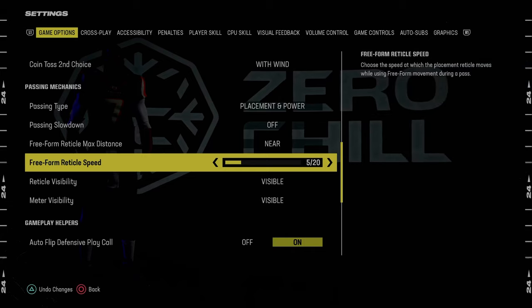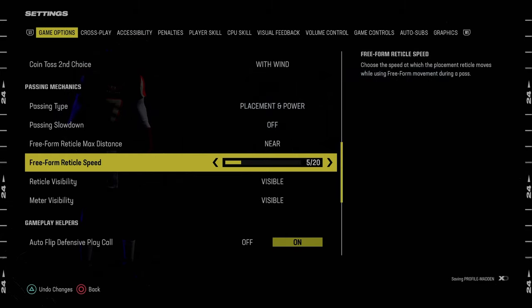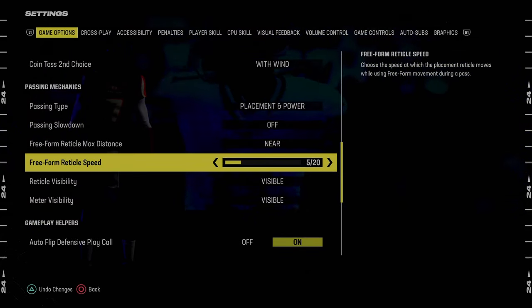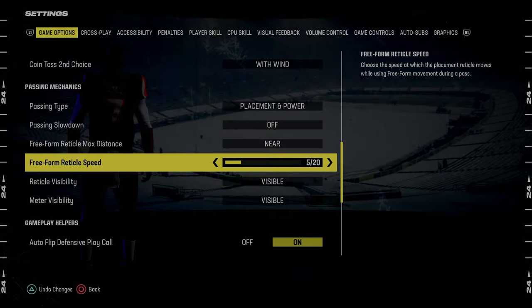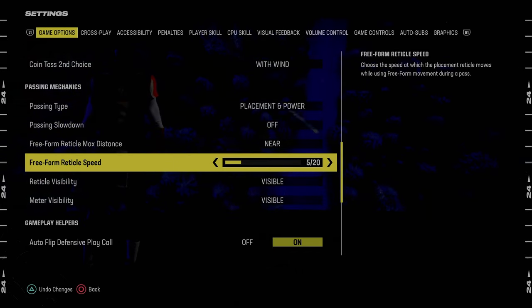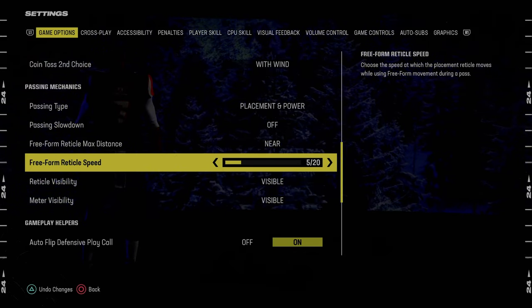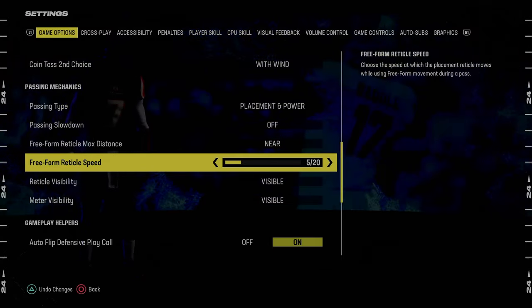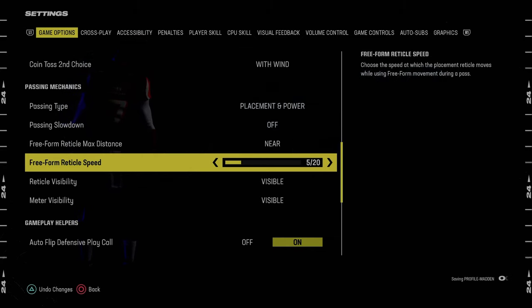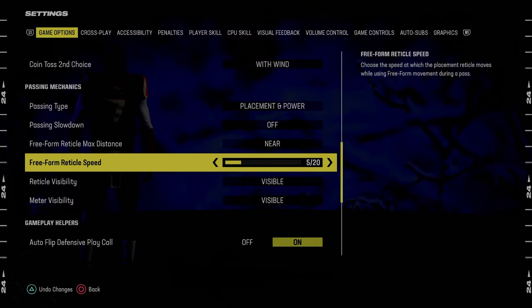Freeform reticle speed is 5, 6, or 7 out of 20 — I like to recommend 5. This has just been working for me, so I figured I'd share it. This is a bit of a preference thing; it's not set in stone. I don't think there's been a freeform setting all year that has been completely set in stone. Last year it was Near, 20 out of 20, pretty much all year. You could go all the way down to 1 or down to 5 — it's almost like sensitivity. The more you bump it up, the more pass lead you're going to have on the ball, but also the more susceptible you're going to be to overthrowing. I like 5 out of 20.